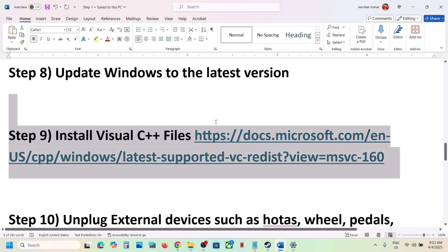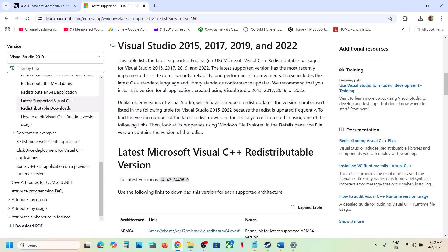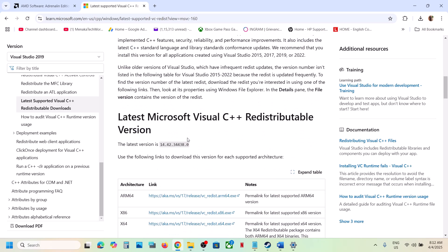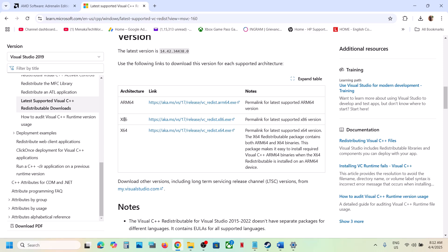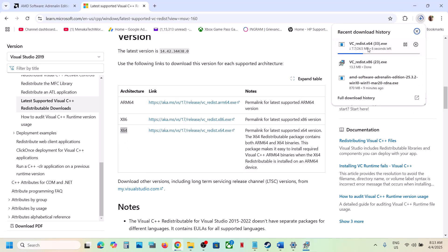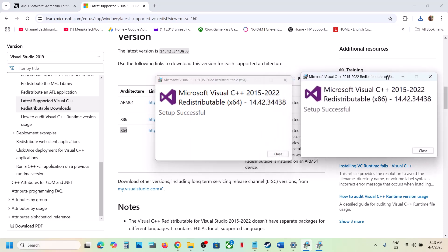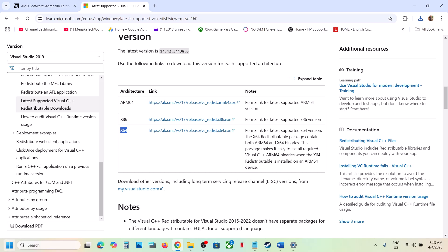The next step is to install the Visual C++ files. Copy the link provided in the video description, open it in a browser to go to the Microsoft website, and download Visual Studio 2015-2022 — both the x86 and x64 files. Run each file: if you see the Repair option click Repair; if you see the Install option click Install, then click Yes to allow. Make sure both files are installed. Restart your computer — a restart is required — then launch the game and check.